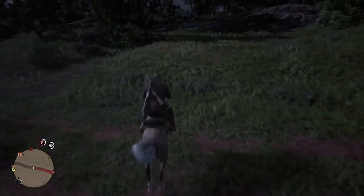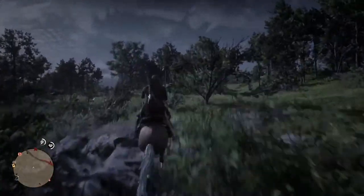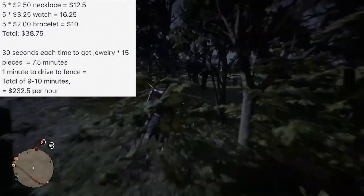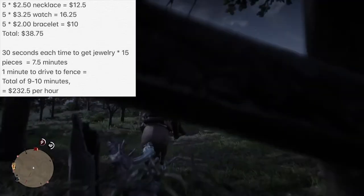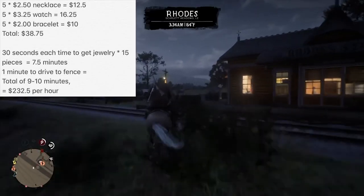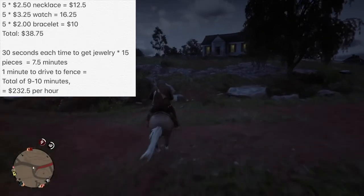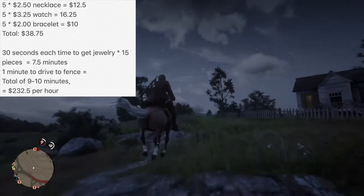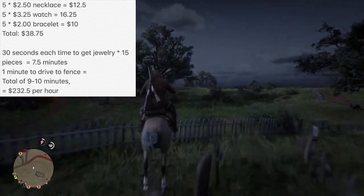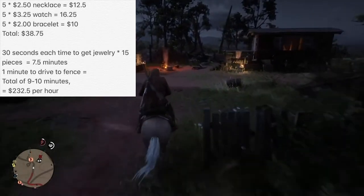Very quickly, I'm going to go over how long it actually takes and how much money you can get potentially per hour. Basically there are three pieces of jewelry that spawn: a necklace, a watch, and a bracelet. All together you can sell them for a total of $38.75, because each one you can only stack up to five, and there are three of them, so doing the math it's $38.75. It took me approximately seven and a half minutes — probably closer to seven — to actually get all 15 pieces of jewelry. So that actually didn't take very long.